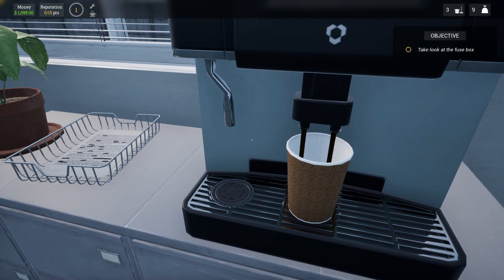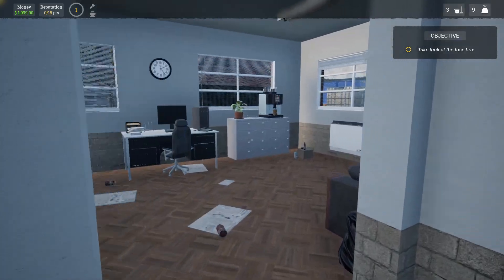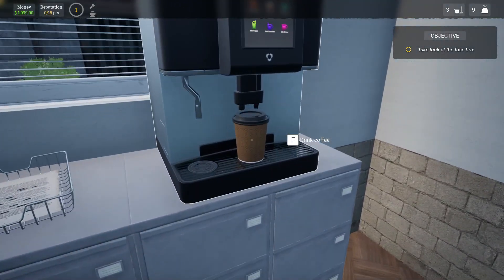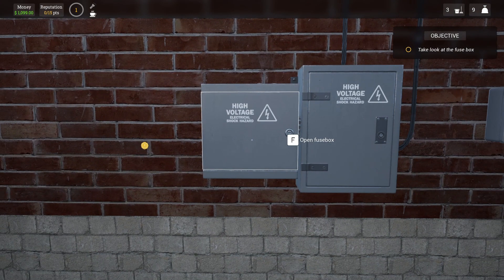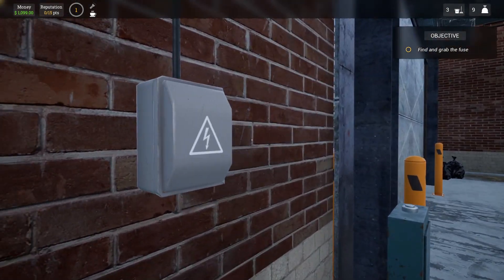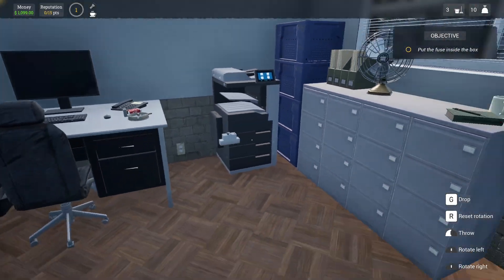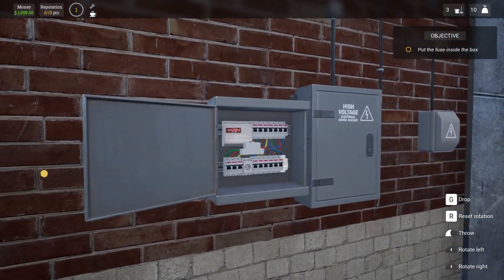Let's take a look at the fuse box. Do I not get to drink that? Hurry up machine — is our coffee done yet? Drink the coffee. There we go. So this is the fuse box here — find and grab the fuse. We found the fuse, it was back in the office. Let's put this in the box.